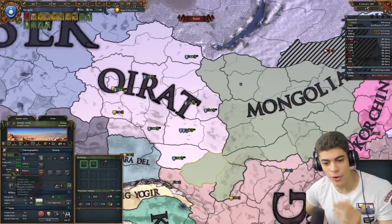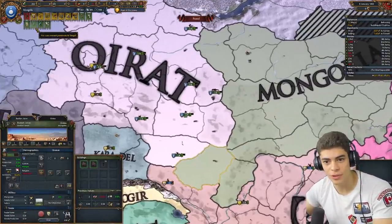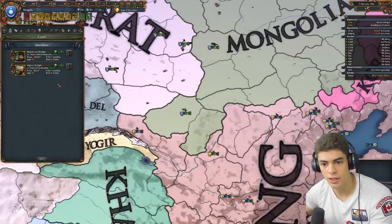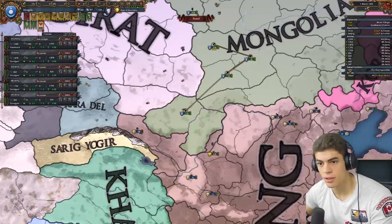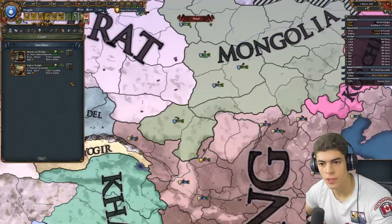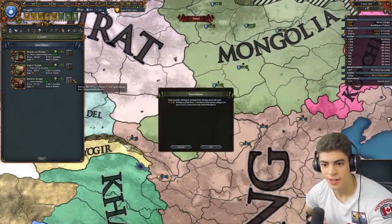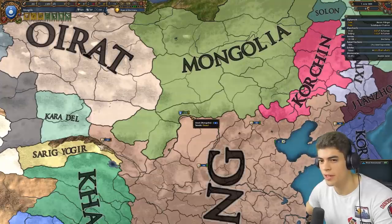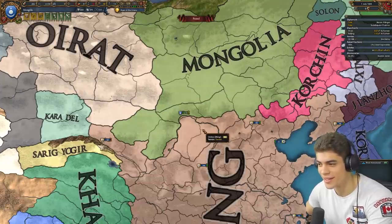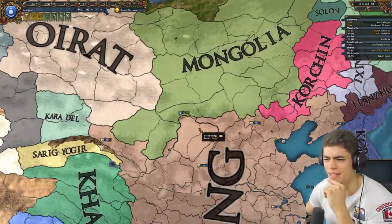There are still Oirat separatists here — that's fine. What we need to do is convert them to Tengri. We need an advisor that's going to help us convert things, and I'm going to keep buying down these rebels. I'm going to save it for the next six years doing this, I know. Did just take Mil-Tech 4, which probably was a mistake, because I'm trying to save up my military power to buy down the rebels. But that's fine — it's all part of the strategy. Yeah, definitely take Mil-Tech 4 — it's not a mistake. We're actually a relatively stable nation.